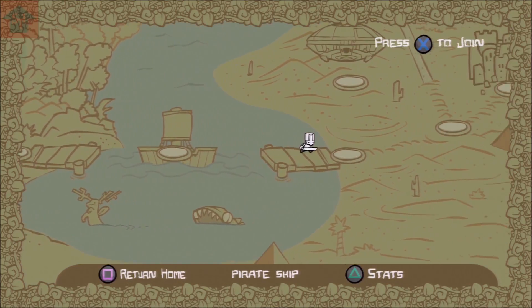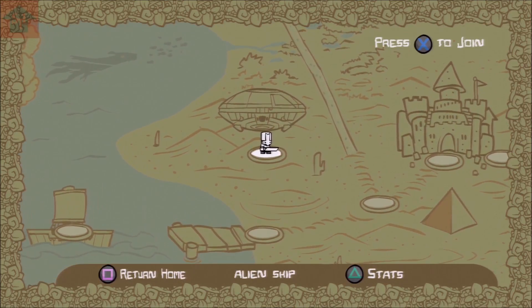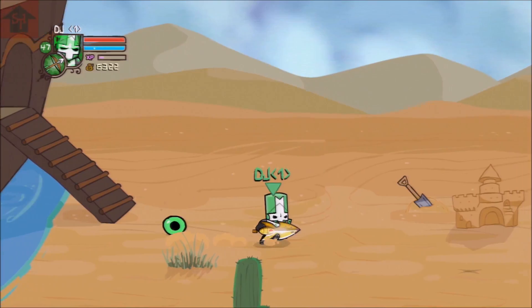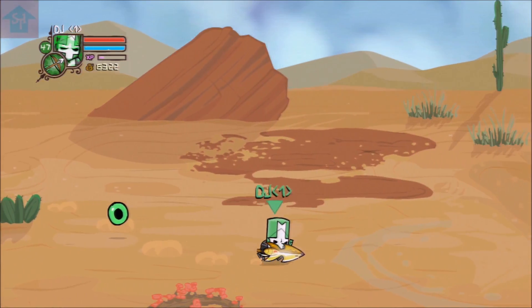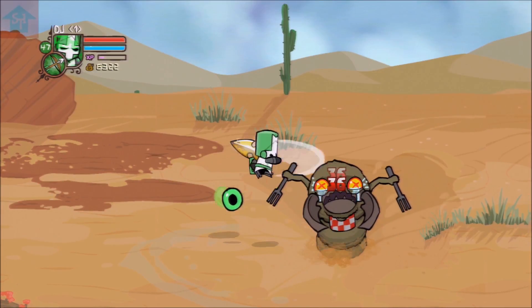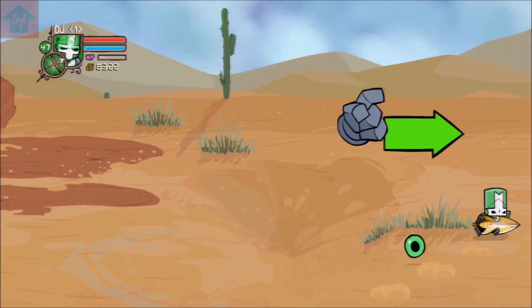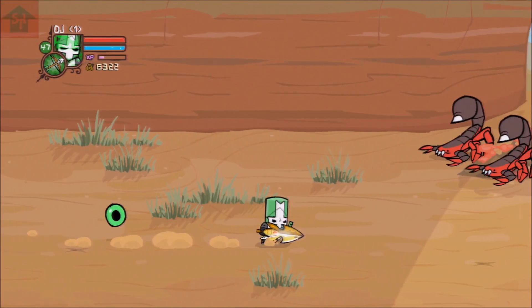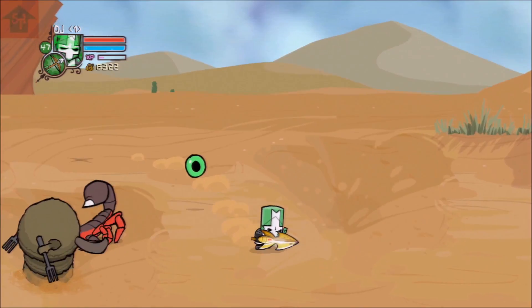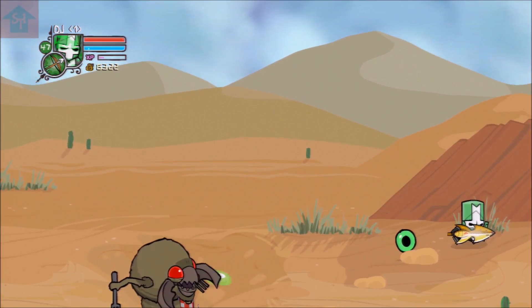Next thing you're going to do is be able to play and get to the ship. But by the time you get to the ship, you already unlocked this. So if you already got the eyeball, then you already have this unlocked. Now if you're doing it with a new character, you're going to have to either play through with the new character or get a character that's already experienced and just skip through the level to get straight to this level. Then you just keep playing through this desert level until you get to the first alien ship.